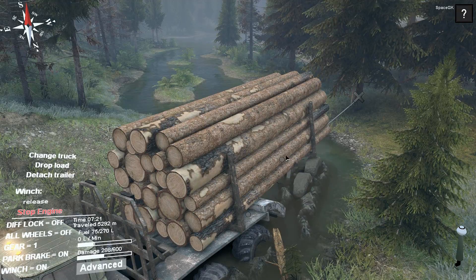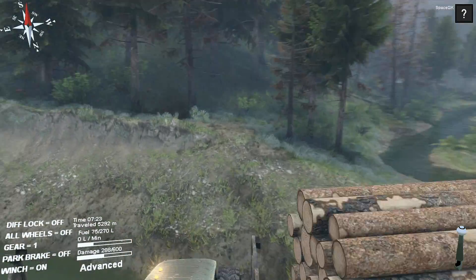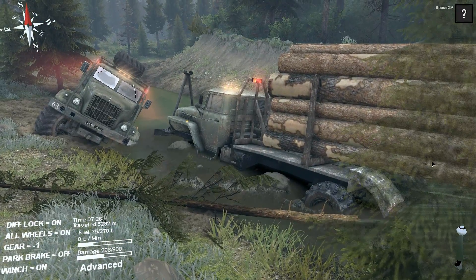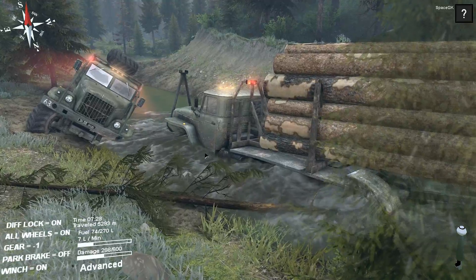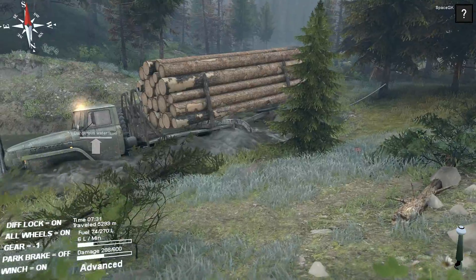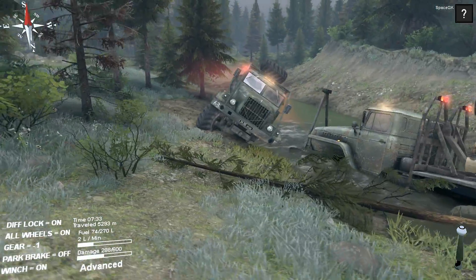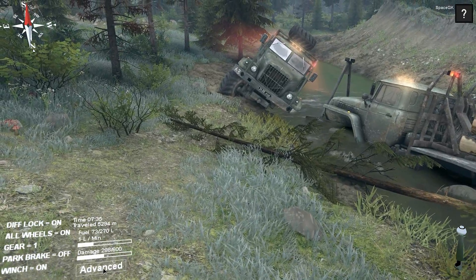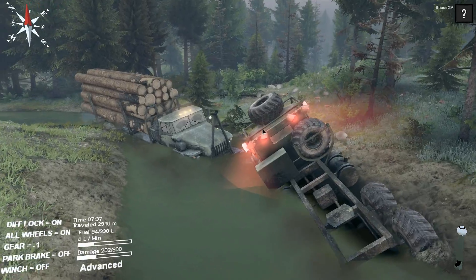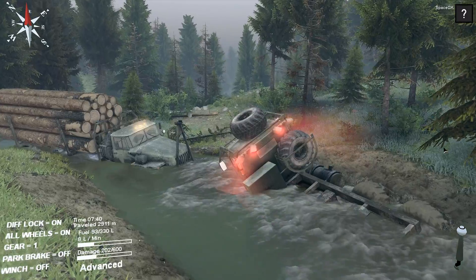Looks like the winch doesn't want to pull us out any farther, which is perfectly fine. Our engine is started, so let's turn on all-wheel drive and diff lock and see if we can't power out of here. Dangerous water level — I need to be careful. Let's switch over to the vehicles and see if we can't maybe get this one out of there, though it seems like I'm kind of wiggling it into the mud deeper.